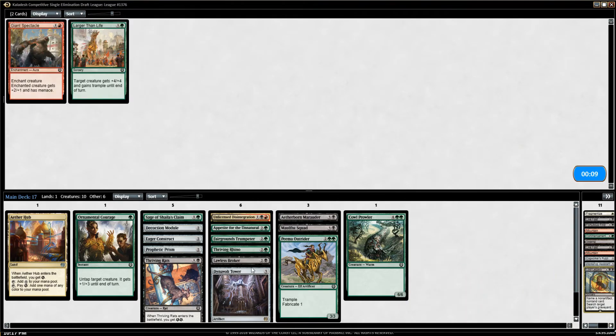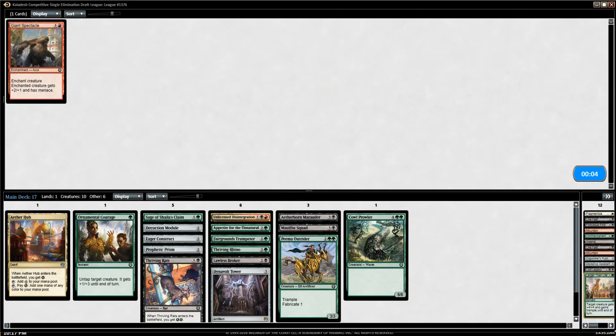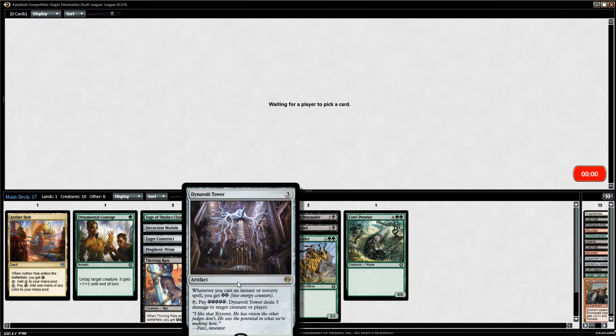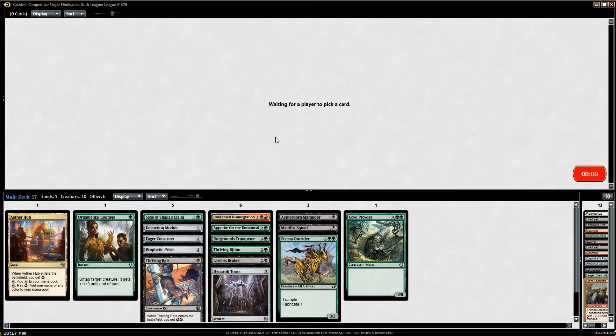I certainly have the theme — I have a Marauder, a Fairgrounds Trumpeter, and a Thriving Rhino, so there's some stuff I can do with it. Having an energy sub-theme could be fine; we could go with the Dynavolt. Let's just open a Fabrication Module and be super happy — that's all I want. We've got a lot of energy now.